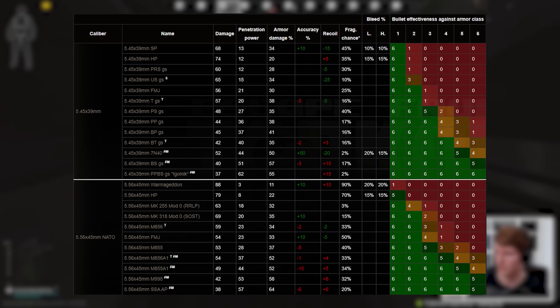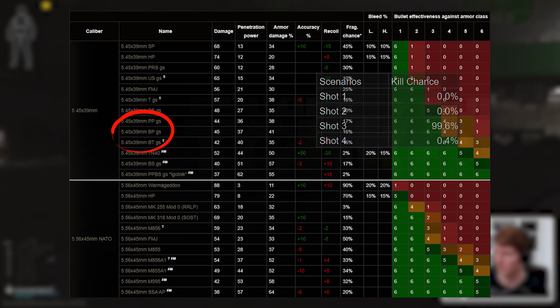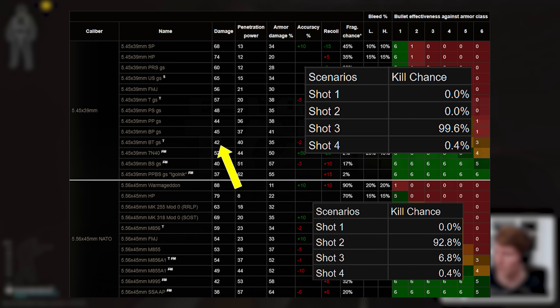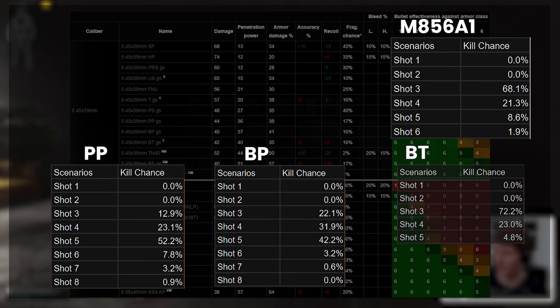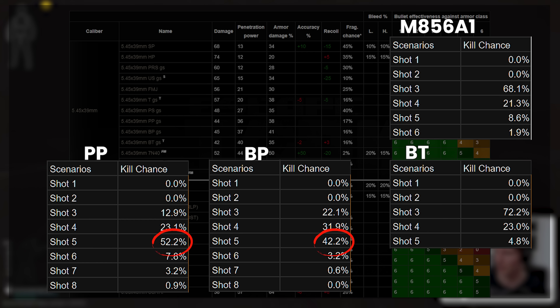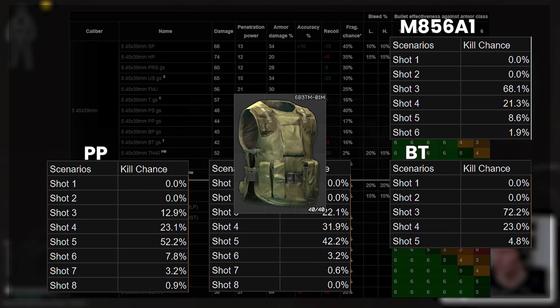Let's quickly run through the benefits of M856A1 ammunition, which is really what you should be using with this gun versus the equivalent 545 ammo. Against class 3, PP, BP and BT's time to kill versus all class 3 armours is 3 thorax shots, simply due to a combination of low initial damage and some armour mitigation, whereas 56A1 will kill in 2 hits up to around 50 metres. Against a class 4 trooper, 56A1 still kills on shot 3 most of the time — almost the same as BT — but PP and BP are most likely around shots 4 and 5 instead. This is still true against lower tier armours like the rat rig because class 4 absorbs enough damage to stop you from killing any quicker.